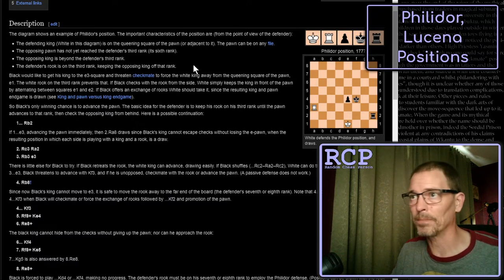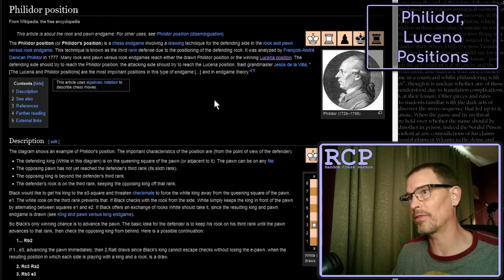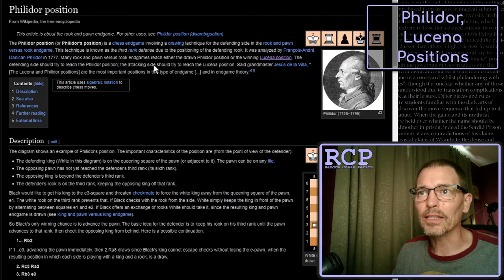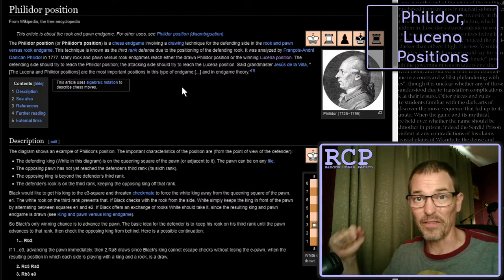That's what it requires for a Philidor position. The Wikipedia article says it involves a drawing technique for the defending side. This position was devised in 1777. Many rook and pawn versus rook endgames reach either the drawn Philidor position or the winning Lucena position. The defending side should try to reach the Philidor position - if your opponent has a pawn and rook and you just have a rook, you try to reach the Philidor. If you're the side with the extra pawn, you try to reach the Lucena.